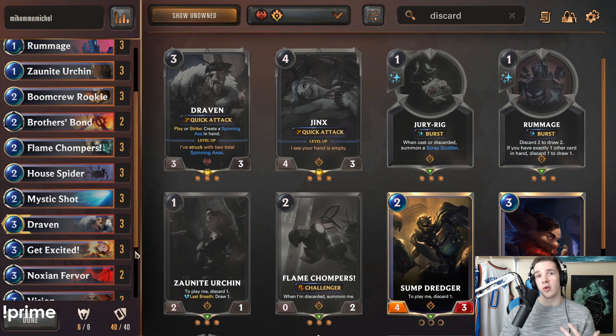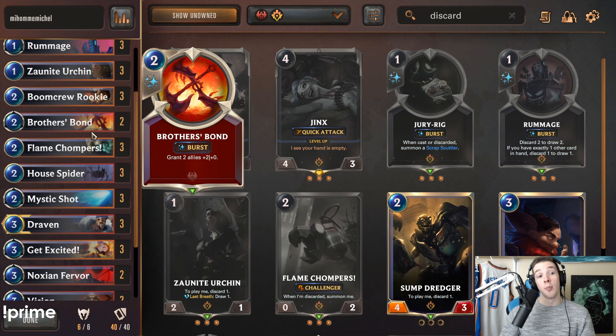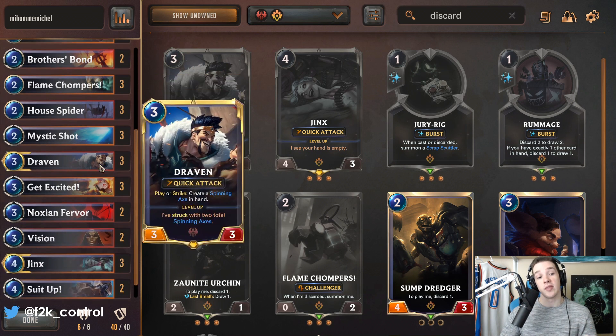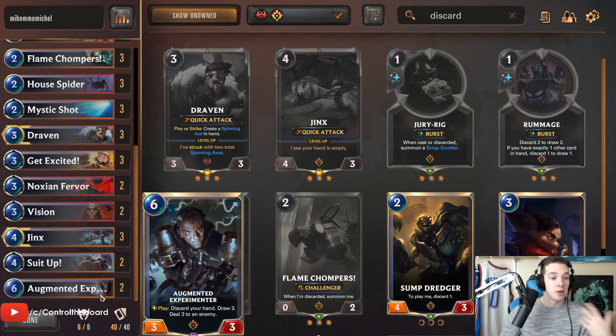The deck is pretty straightforward — you put all the discard cards in. You have a lot of very good early game aggressive cards like the Rookie, like House Spider for your twos. You throw Brothers Bond in there because this deck does go very wide, and it's a very good way to either get better trades or push a lot of extra damage. A lot of the techie cards are two-ofs.